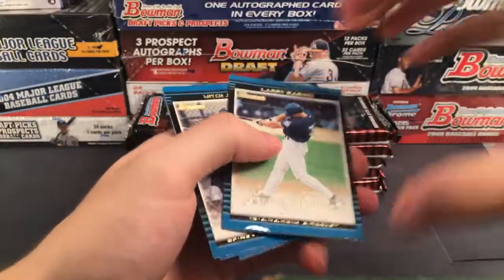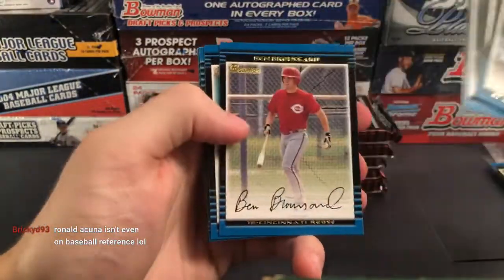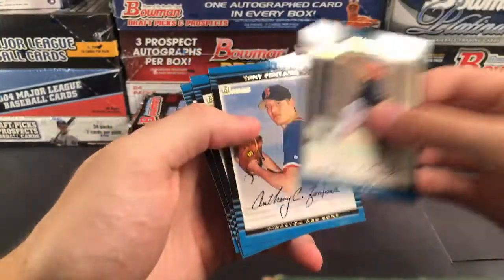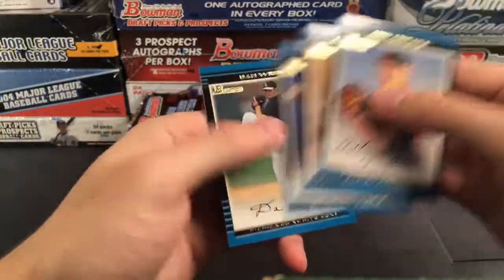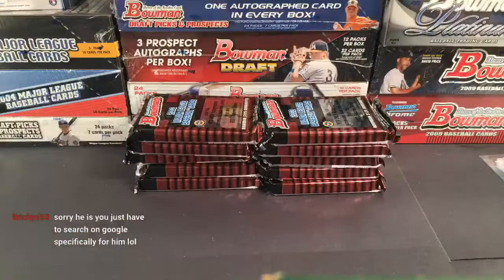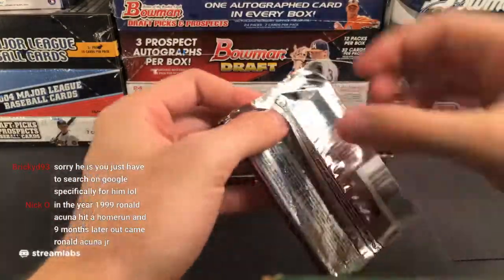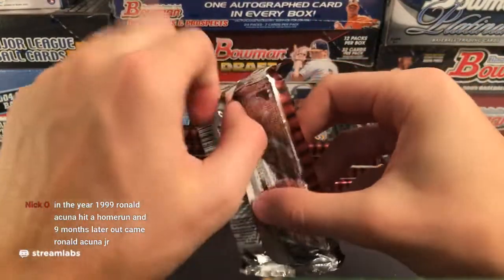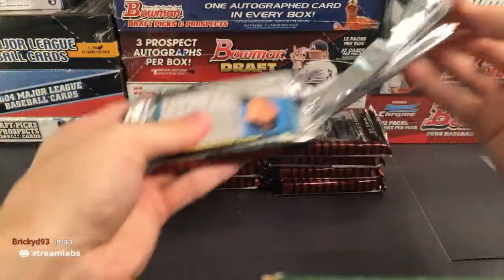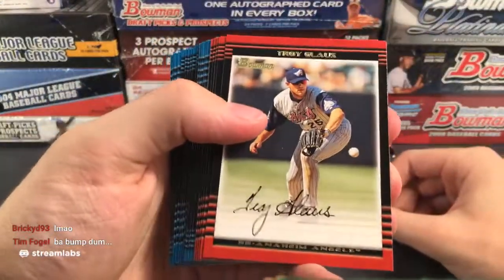Last pack of 2002 Bowman. Ken Griffey Jr. on the Cincinnati Reds, Greg Maddox, A-Rod — a couple nice cards there. Larry Walker. Last little stack of prospects — Jake Peavy prospect, Eric Burns gold, Mark DeShera. And that's actually a nice one: David Wright for the New York Mets. I was looking at this — a PSA 10 of this goes for 60-70 bucks. Still a cool card nonetheless. Moving along to 2003 Bowman.